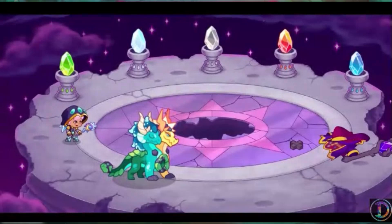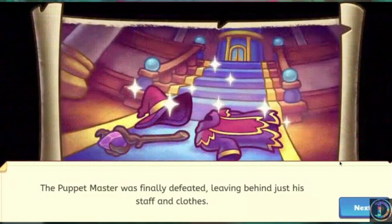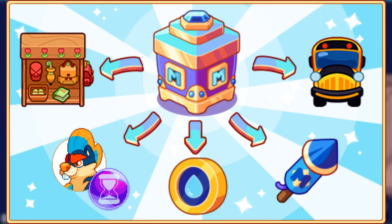On July 26th, the biggest update of the year by far — you can now battle the Puppet Master and get his armor. On July 31st, the August member box came out, which contained the School Bus and School Cubby.